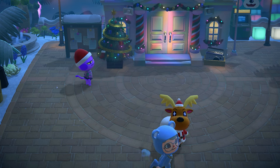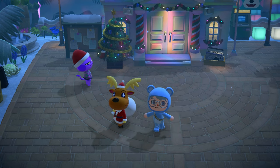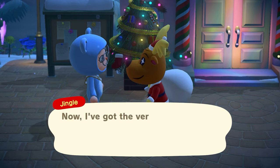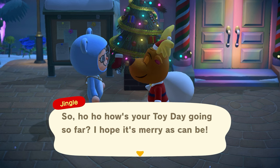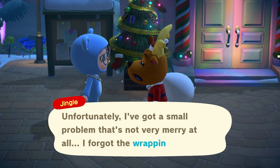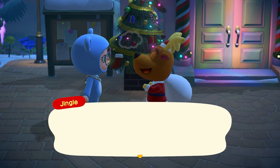If you're on a quest to collect every rare Christmas item in the game, my fifth pro tip is to not ignore Jingle. Jingle is the reindeer NPC in charge of Toy Day, which takes place December 24th on your island. Jingle's quest is pretty simple: deliver presents to your villagers. This is easy since Jingle gives you everything you need to complete the event.